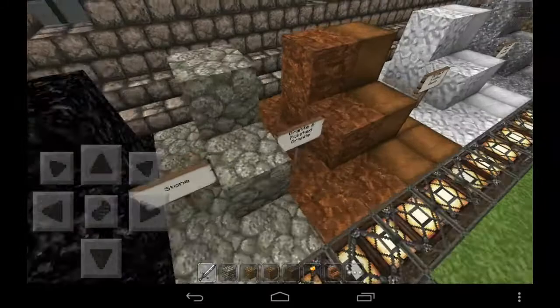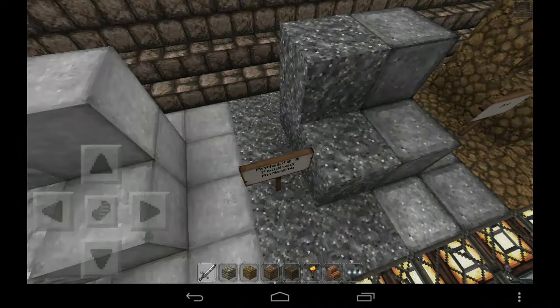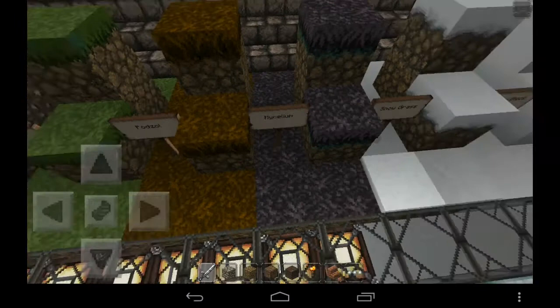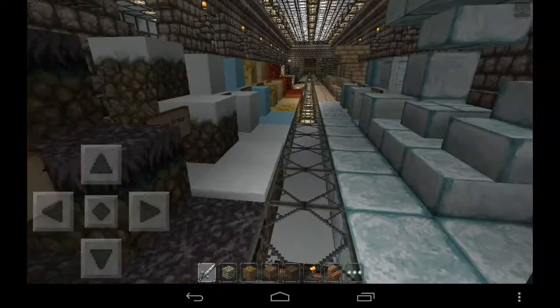I have changed the bedrock and included all these new blocks — this looks very nice. I really love it in the caves. Here we have the mycelium and the soul sand. The mycelium texture is now the soul sand texture; it looks more like that.